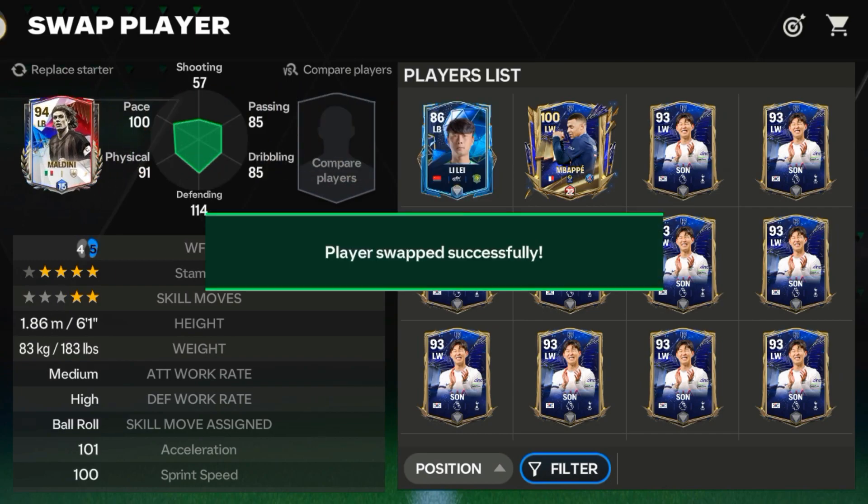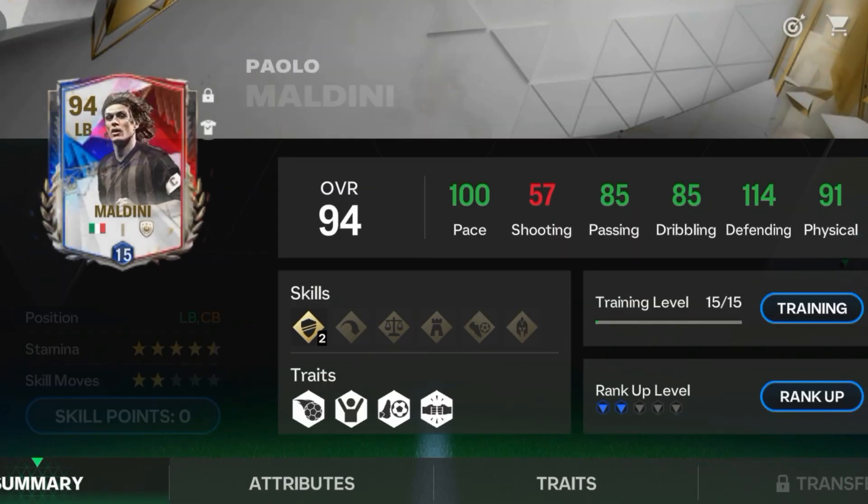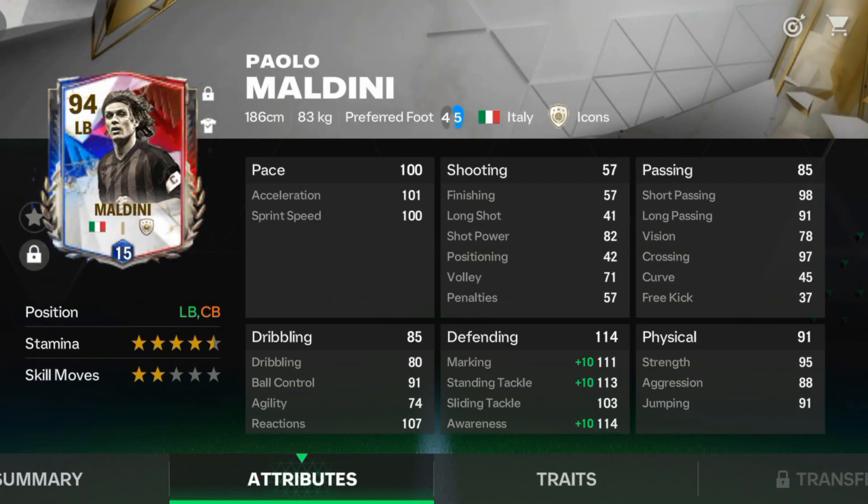For left back, I am going with this 92 Maldini card — gameplay-wise, too good. Stats are decent, but gameplay-wise he is a top 3 left back card.